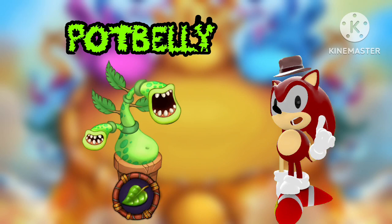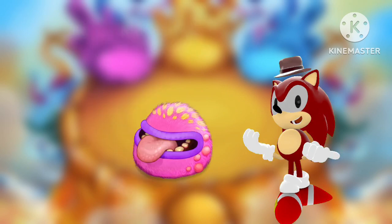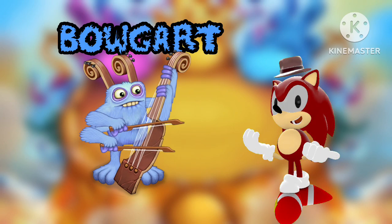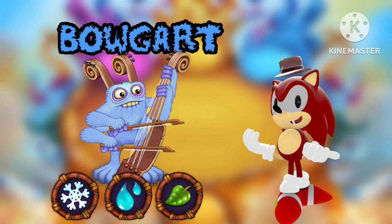Let's now add Potbelly as an example. Potbelly represents the plant element. If you breed Maw, which has the elements cold and water, with Potbelly, which has the plant element, you now receive Bogart, known as a triple elemental. Bogart is a triple elemental monster that has the elements cold, water, and plant.